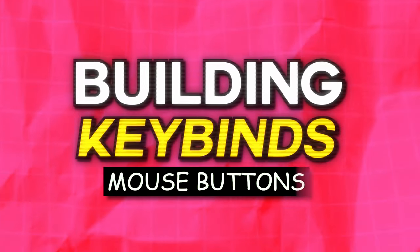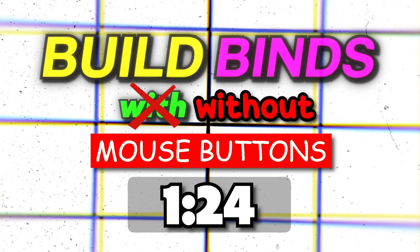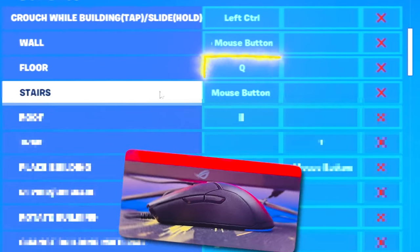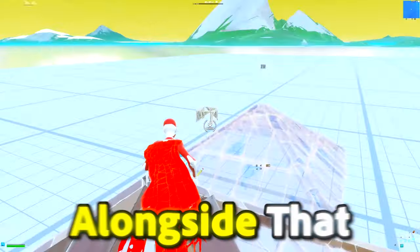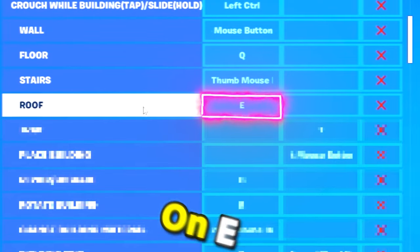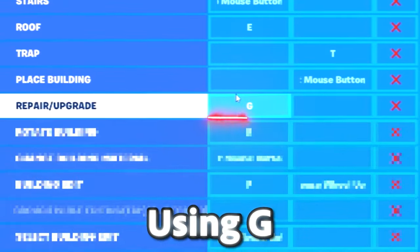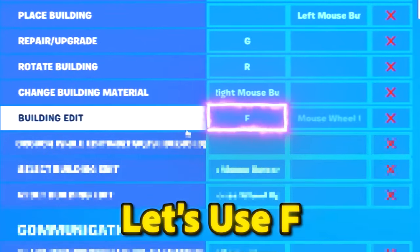Let's cover building keybinds with side mouse buttons first. For wall, let's utilize your back-facing mouse button, and we'll set floor to Q and stairs to your forward-facing mouse button. Alongside that, let's place your cone bind on E. To repair and upgrade — this isn't something you'll do often — using G for this is perfect.